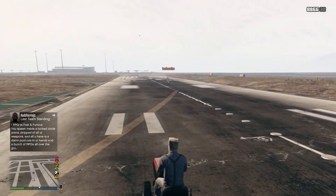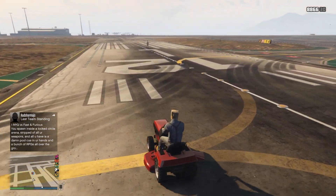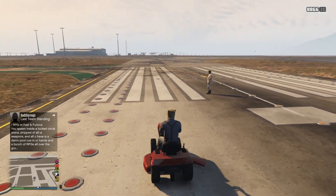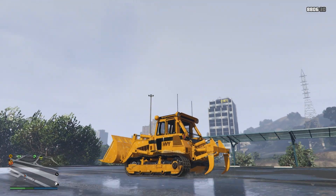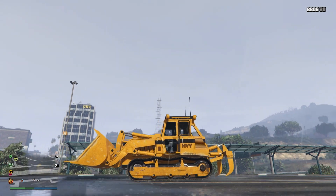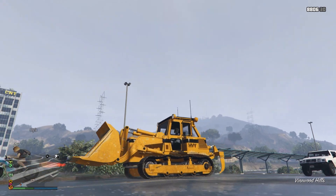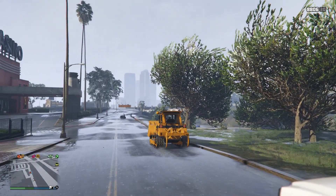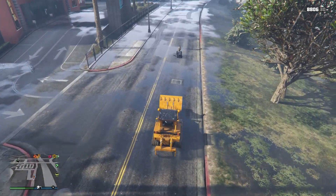But surprisingly, the lawnmower is not the slowest vehicle in the game. That's right, there is a vehicle even slower than the lawnmower — that vehicle being the bulldozer. I'm actually pretty surprised by this; I'm not even sure how many of you guys knew this, but the bulldozer is officially the slowest moving vehicle in the game. So it's even slower than the heavy cutter, which you can't even drive up hills because it's so slow and underpowered.